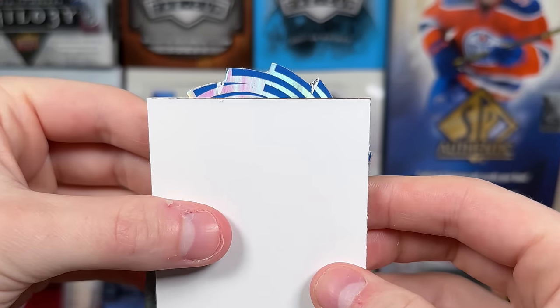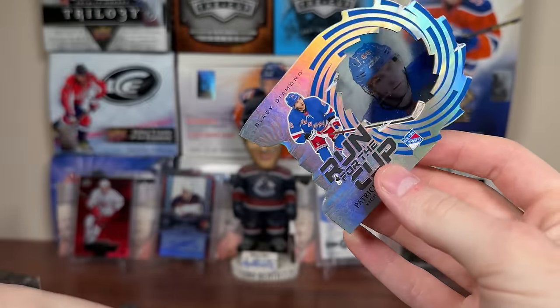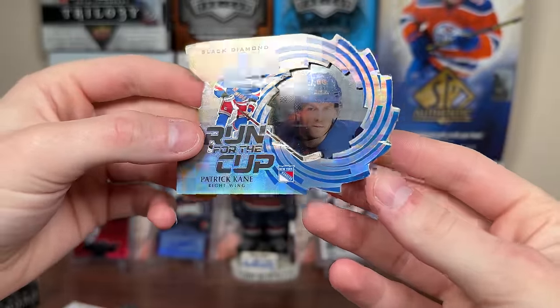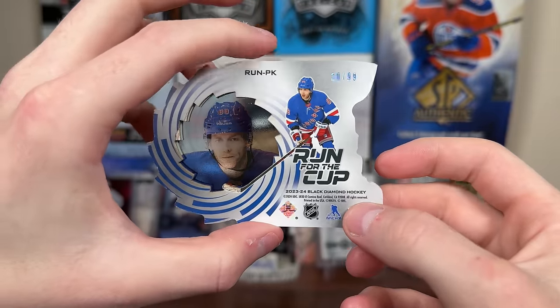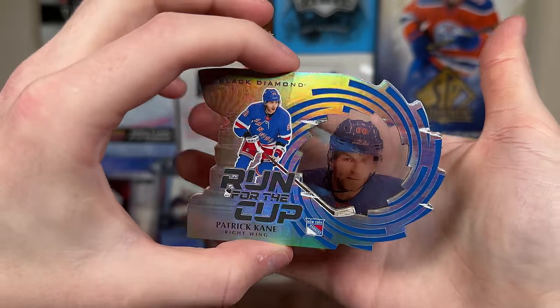Next card up here — here's one of the tech cards. What the heck is this? Run for the Cup has a blade design this year — Patrick Kane on the Rangers, recording this right when he got eliminated as a member of the Detroit Red Wings. 30 of 99 — a rare Patrick Kane on the Rangers card. Interesting there. Tech insert.